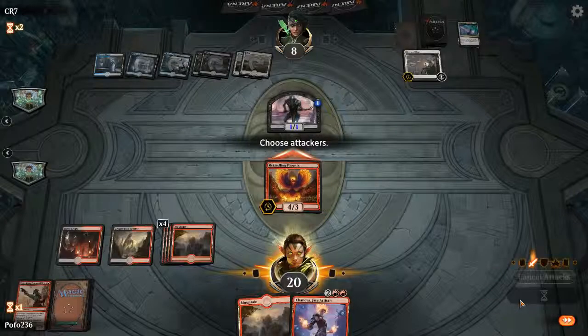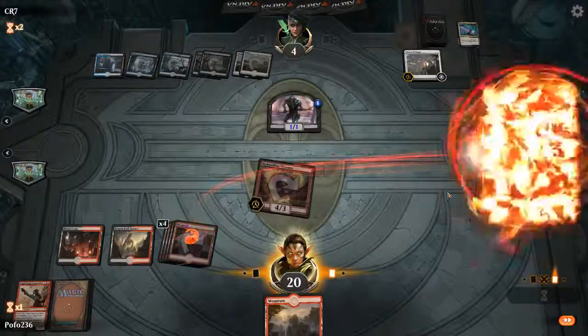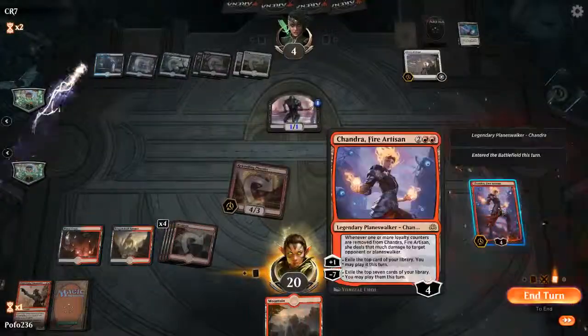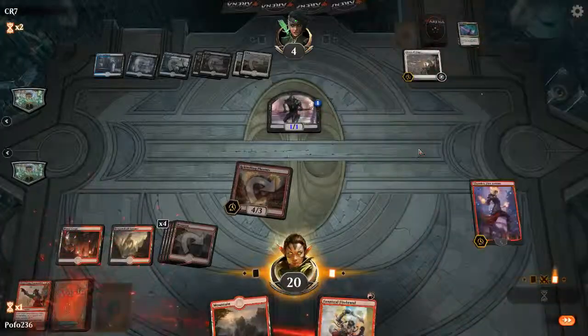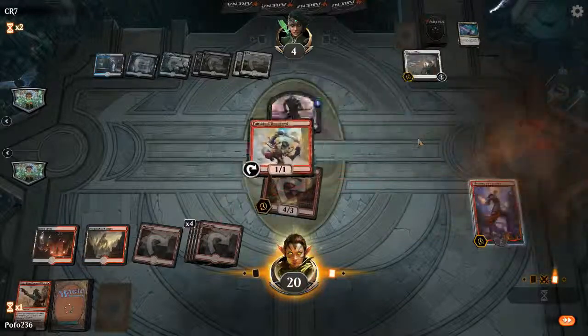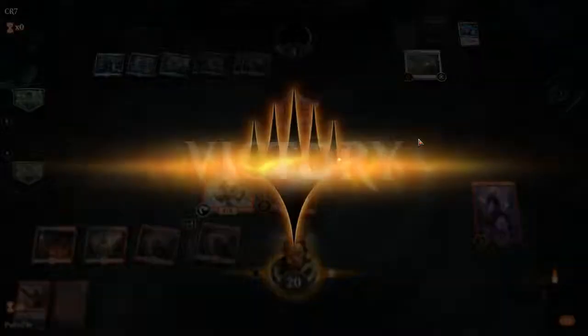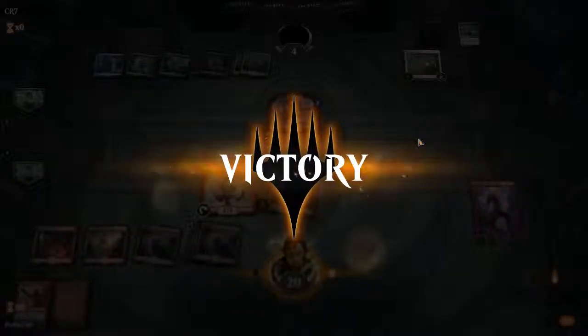Let's go ahead and attack them. We've got Chandra, and if they want to attack it that's fine — they'll be taking damage off of it. Let's not let that be a land. Perfect, look at that — and that's game for them. Sweet.